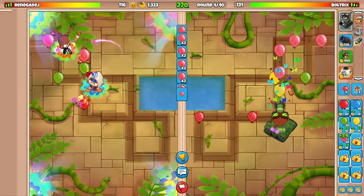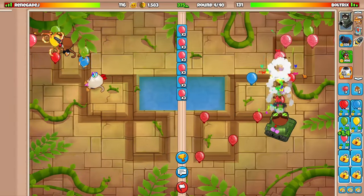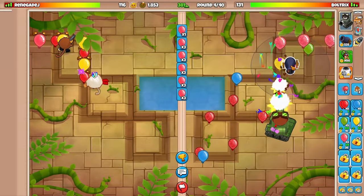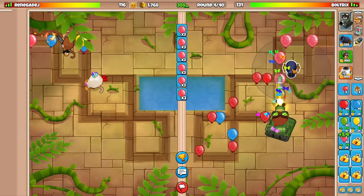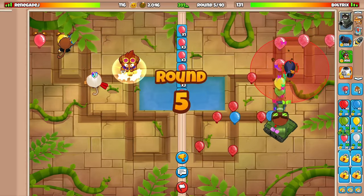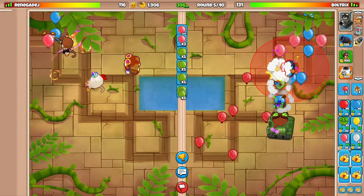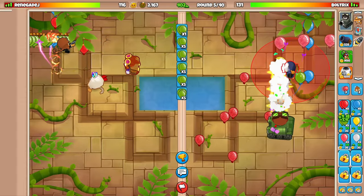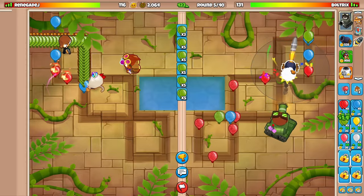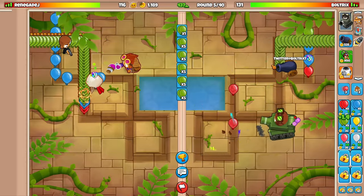We need a tower that can consistently pop black balloons for round six space blacks. Do I want to place the bomb here or more up here? I'm thinking more up here would probably be a bit better, which kind of sucks because I'm probably going to be anti-stalling — popping AI balloons right as they come out of the map. For now, we're trying to focus on our eco game, so we should really be trying to stall out these rounds, but desperate times call for desperate measures.